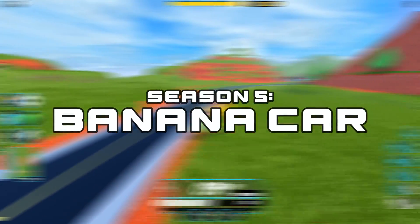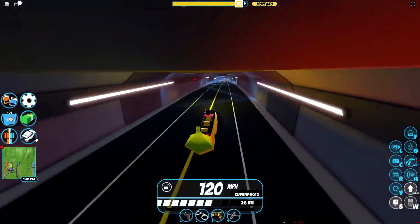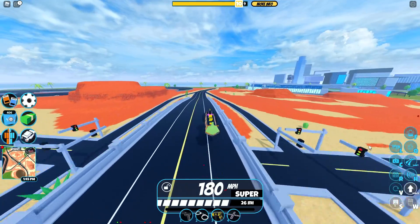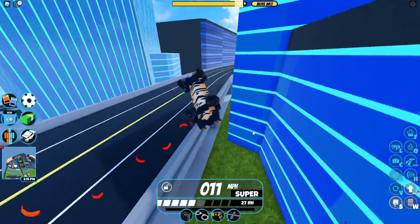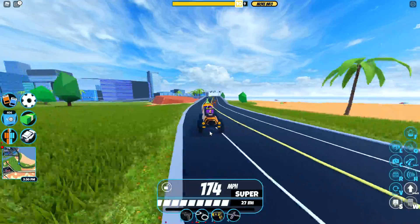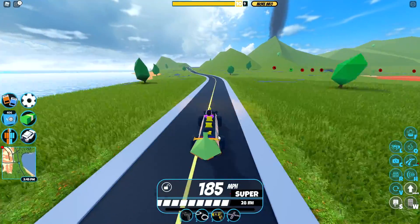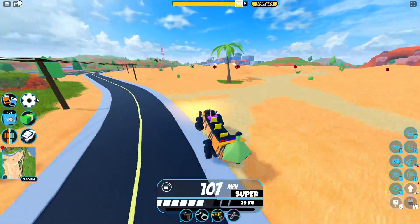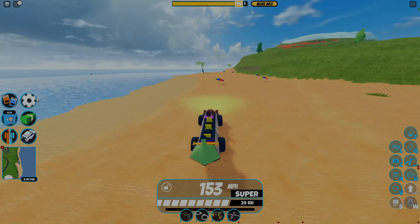Coming into Season 5 of Jailbreak, we have the Banana Car. This is where the good vehicles start. The Banana Car caps out at 115 miles per hour, just like the Volt 4x4, so it's pretty fast. The acceleration is very nice and it handles like a beast as well. It does get a little bit shaky at a certain speed — probably because it's a very skinny vehicle. I really like the model of it; it's very unique compared to other vehicles. I give it a 9 out of 10. The only reason it's not a 10 is that the vibrating at high speed makes it very hard to reach the top speed — if it didn't vibrate, it'd be an instant 10 out of 10.